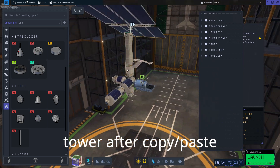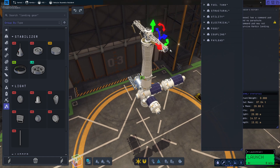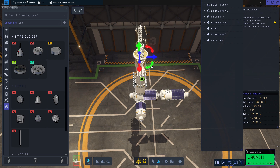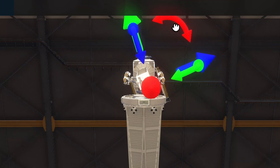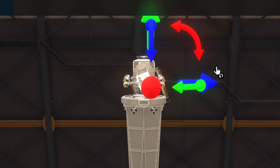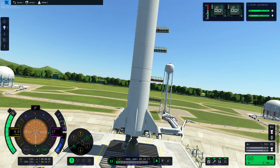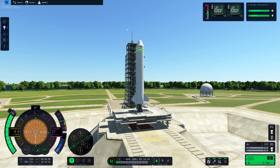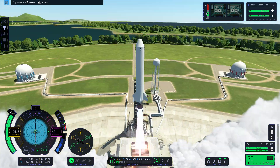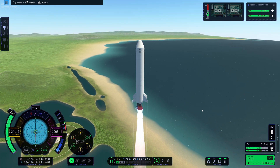Here is the symmetry system in KSP2. Let's say it exists — it's dysfunctional once you try to move or copy any structure with symmetry. Non-perpendicular angles just break it in so many ways. Here is me trying to rotate solar panels with symmetry — and I just failed once again. Let's try to play the game. Let's launch the second rocket — and I lost control. Outside of the camera deciding to do its own thing, I just have no control. I tried several things, but only a full reboot of the game returned control over the rocket.